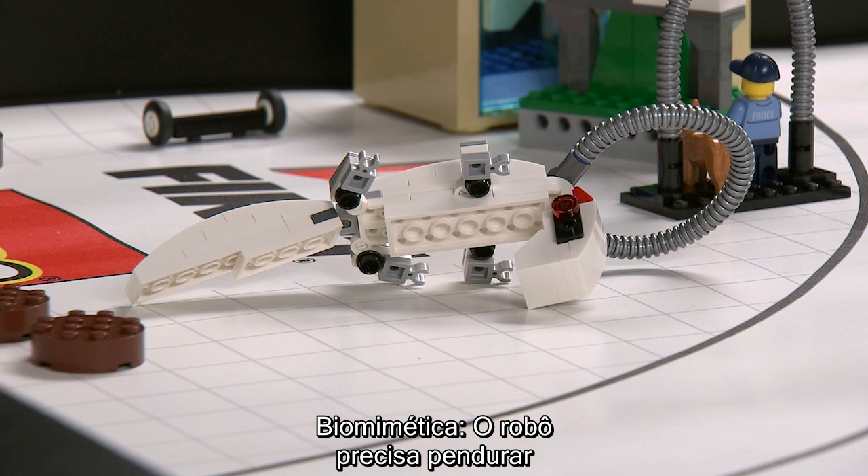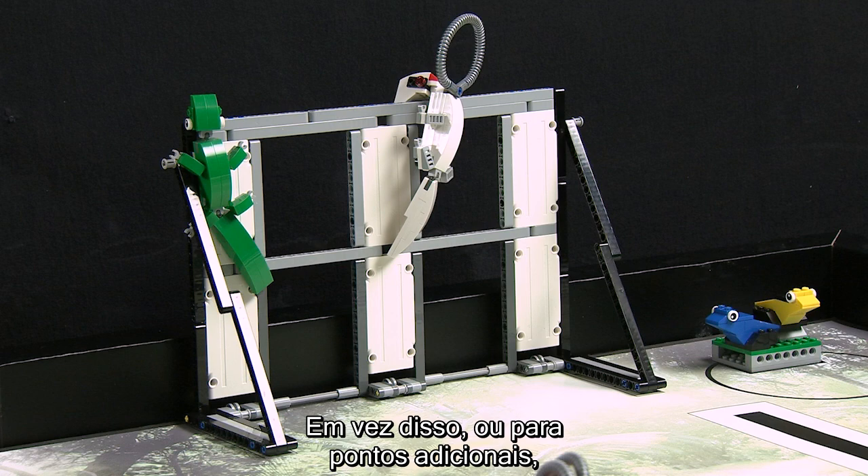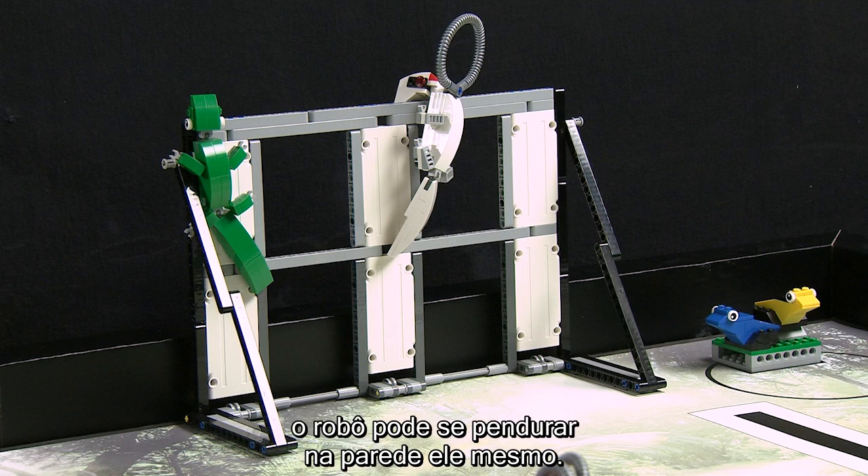Biomimicry: The robot needs to hang this mechanical gecko on the test wall. Instead, or for additional points, the robot itself can hang on the wall.